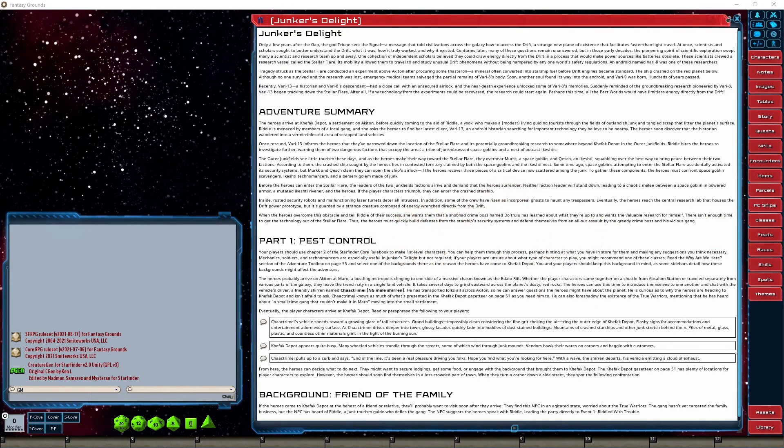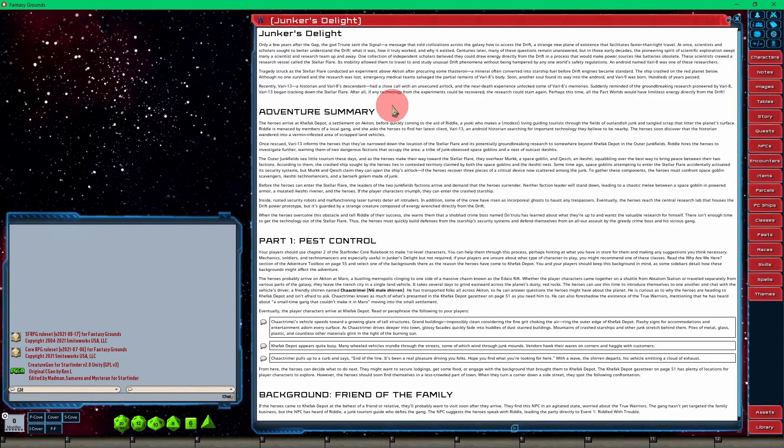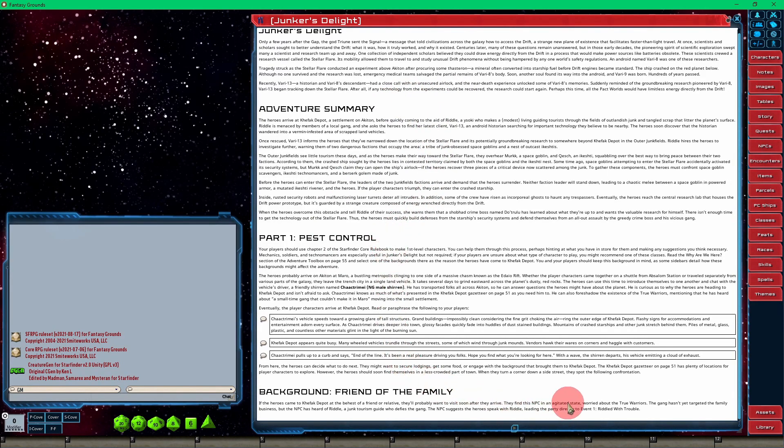We're down to part one, Pest Control. We know the parties are going to have to go into the Stellar Flare and get that drift engine prototype. Five minutes of copy-pasting and our adventure looks really good — it looks like something you get out of the store. Part one is Pest Control, and I think I've got enough here to get going.